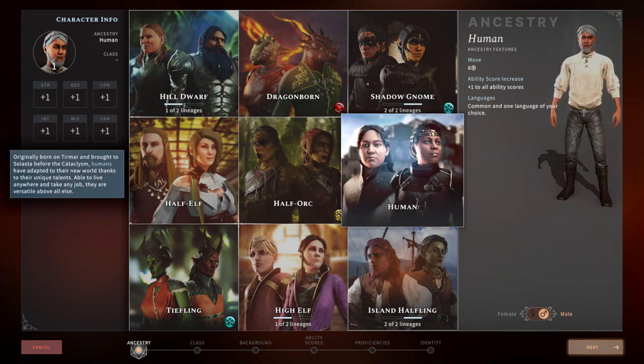For Humans, they're just okay. I don't think I've ever played a human in Solasta because I really hate that they don't have dark vision — it just makes things so much easier with it. The plus one to all ability scores can be good depending on your build, but this is a fantasy game so play something more fun, in my opinion.